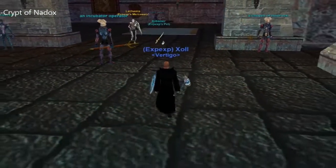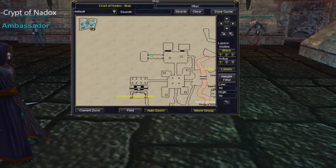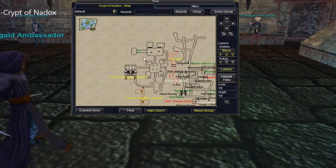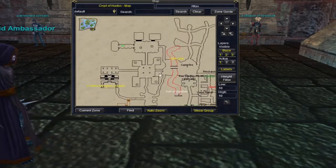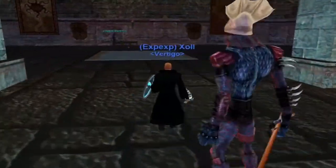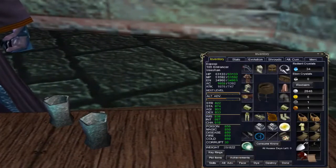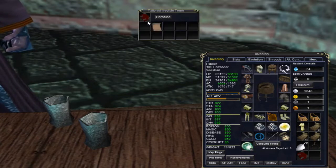Next area is the Crypt of Nadox, one of the LoY zones. I'll show you on the map exactly the spot you need to be at - right by these Lugalds, right on the table. That's another page.